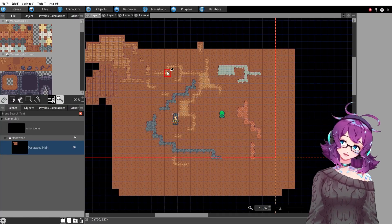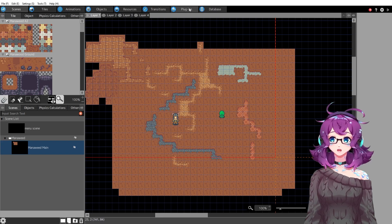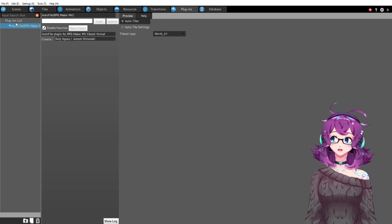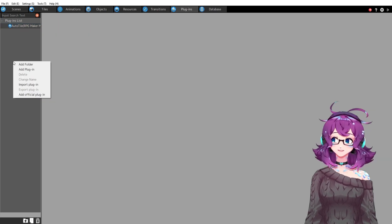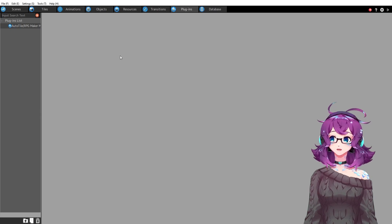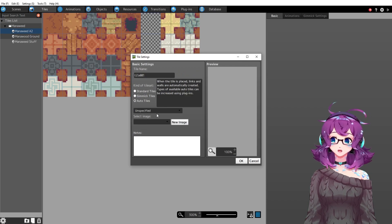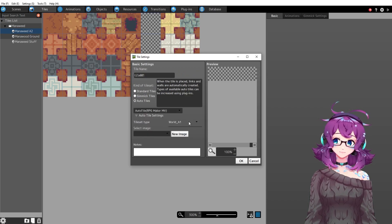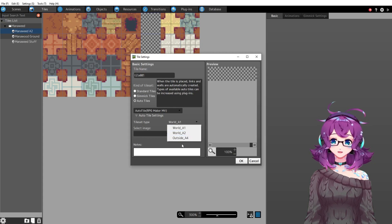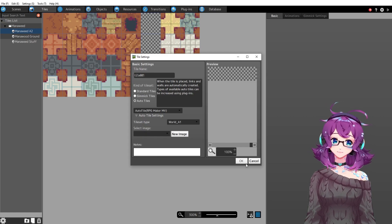Pixel Game Maker MV is not RPG Maker MV and they do not have inherent auto tile support, but under the plugin section you can see that there is an official auto tile RPG Maker MV plugin. You can use it just by going to add official plugin and auto tile. By adding that plugin, when you go into tiles and make a new tile, you can go to auto tiles, auto tile RPG Maker MV, and then select what type of auto tile it would be — world A1, world A2, or outside A4. Then you simply select the tile set and it will do the rest for you.